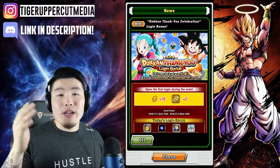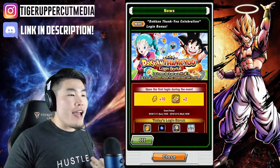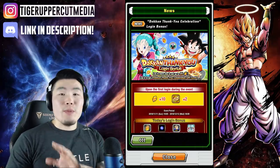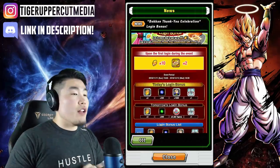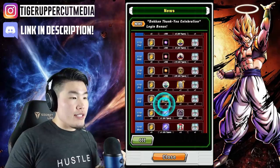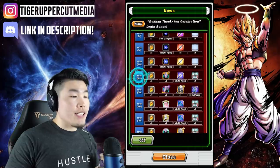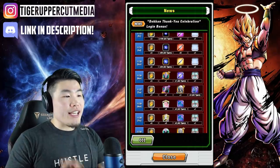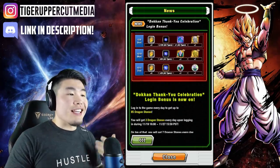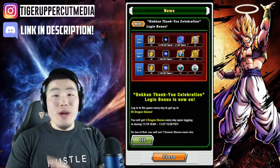The first source of free-to-play dragon stones we're going to talk about are the daily login bonuses. As you can see, it tells you right off the bat that you can get up to 85 free stones for logging in every single day. On your first login during the event, that's 10 free stones. Then for most days after that, it's 2 stones a day. But between the 19th to the 26th, you get 3 stones per day. Then on the 27th, we're getting 7 dragon stones, and then it's back to 2 stones a day until the 11th. If you add everything up, that is 85 free dragon stones.